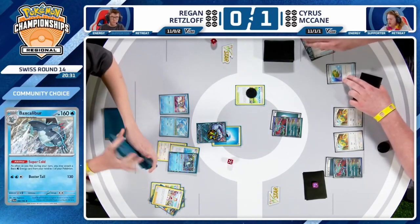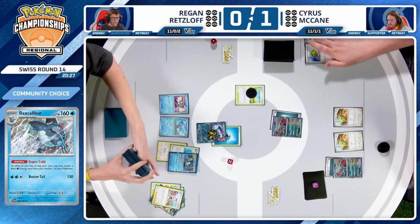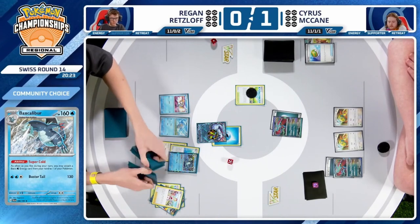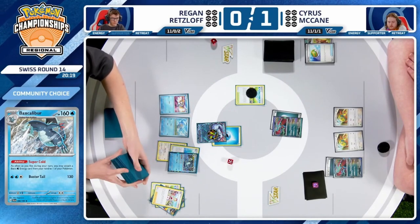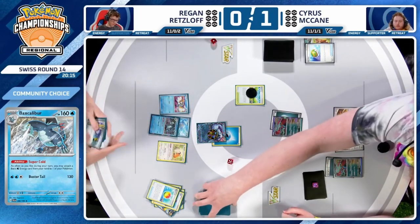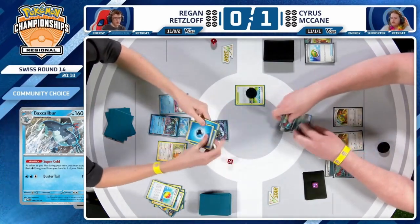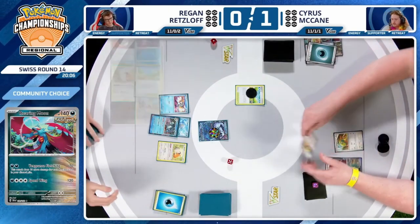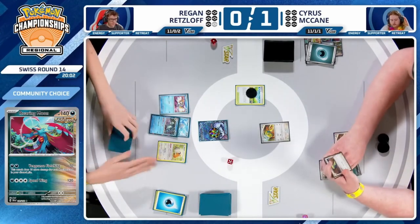Even getting rid of Bibarel could have been a little risky. But as it stands, it works out just fine — Irida finding the Rare Candy and Baxcalibur. Name a more iconic duo. Here comes the Baxcalibur into play, and with no Ancient Booster Energy Capsule on this Roaring Moon, Regan will have a little easier time — a few less resources, one less energy needed in order to get the KO. Now Regan finds himself ahead for the very first time in this match.